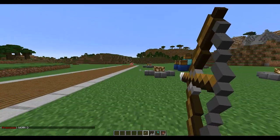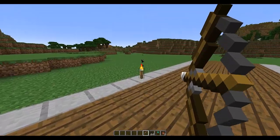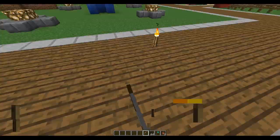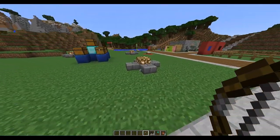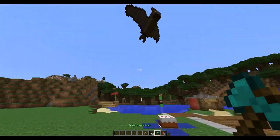Now we're looking at the torch arrow bow — both of us fire it, and where the arrow lands a torch springs up. That's really cool, although that could be used to grief.